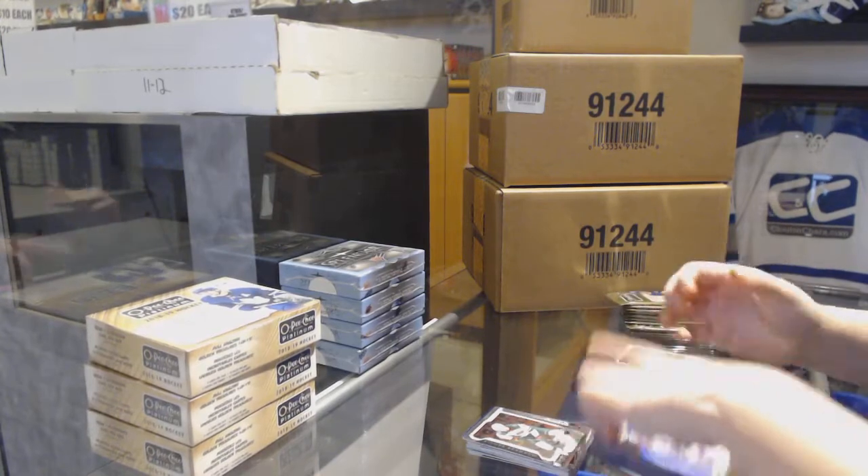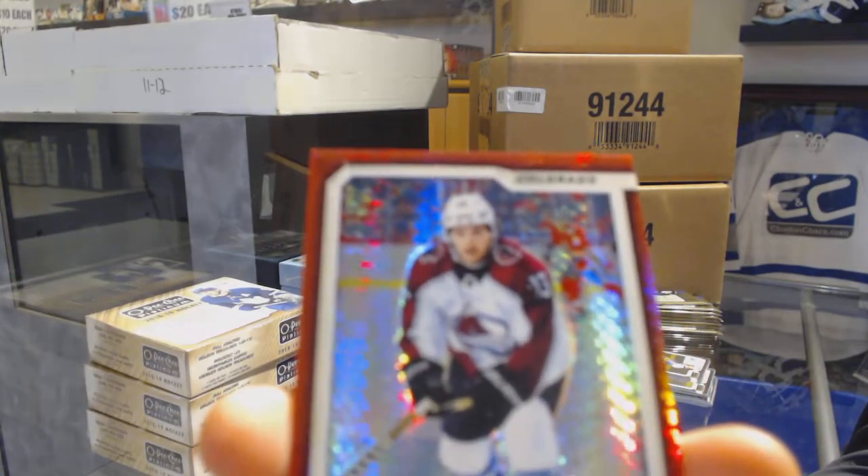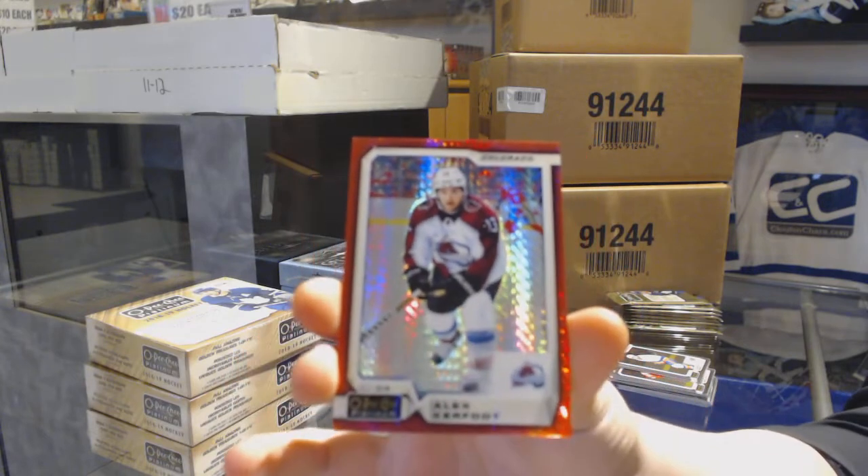We've got for the Colorado Avalanche a Red Prism number 199, Alex Kerfoot.